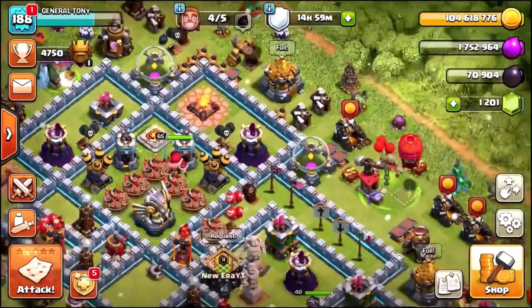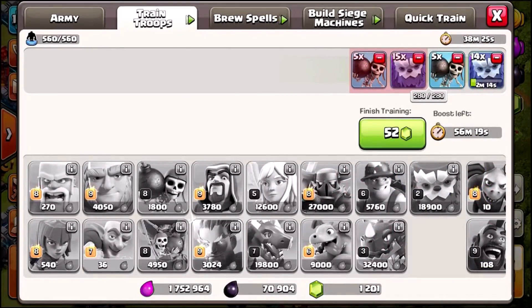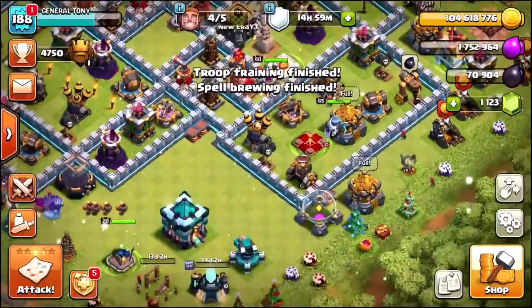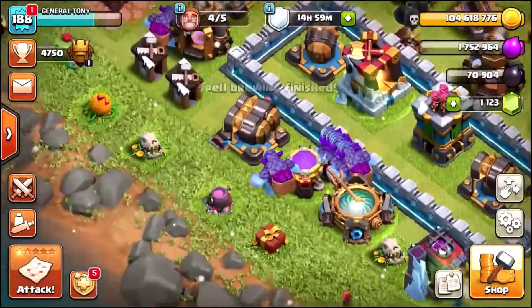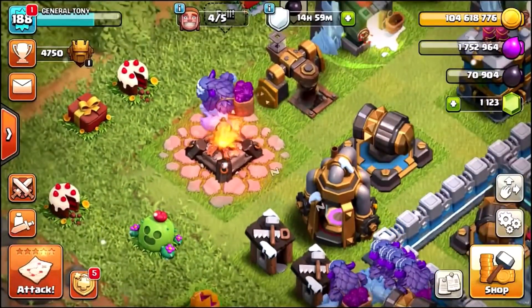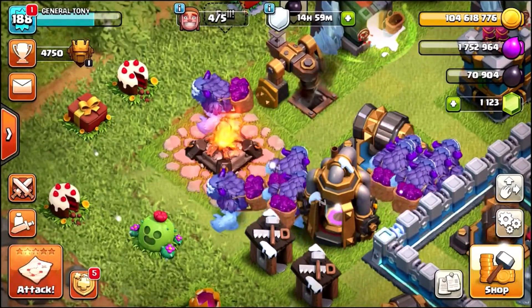We are cooking our yetis. It's 52 gems to gem up the army — let's just do it just this once. Let's take a look at what the level 2 yetis look like. There they are. They're pretty beastly. Leave a like for the yetis guys — who loves the yetis?